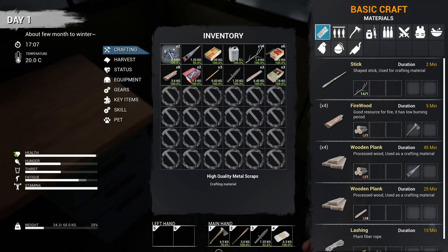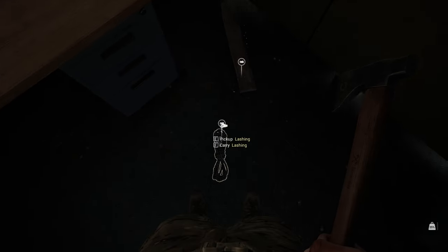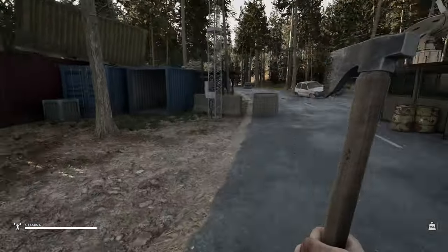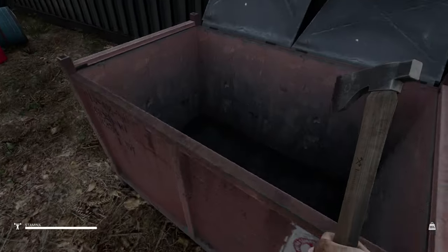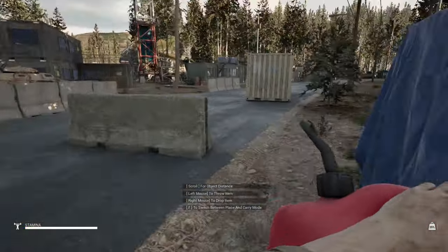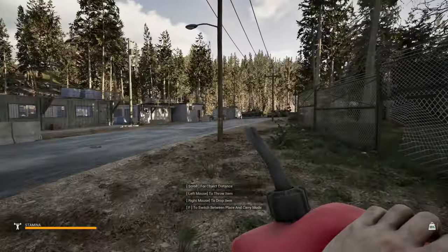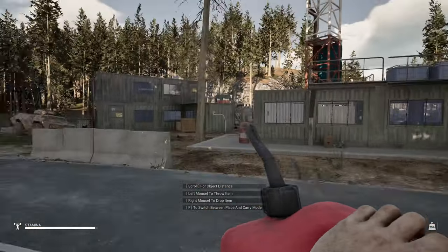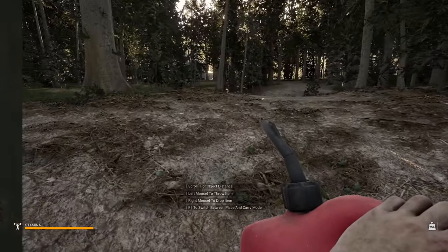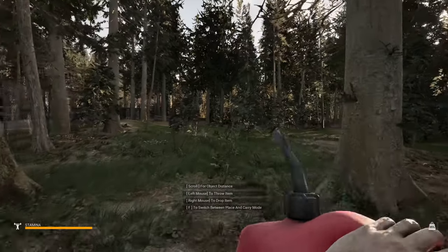I got eight of these, two of those, the saw. We really need to find some backpacks and get some storage going because this inventory is brutal. Wood scrap — I don't even know what I use wood scrap for. Let me take the rope or lashing. I'm gonna head out of here — let me carry this gas can. Gas can's probably not a bad thing to have.